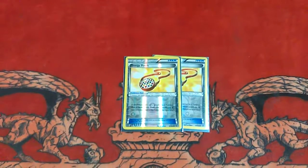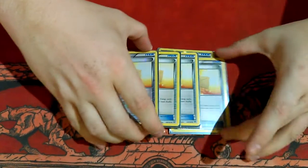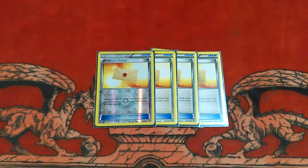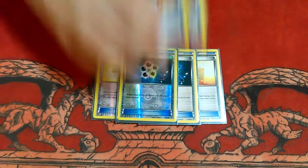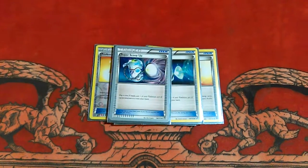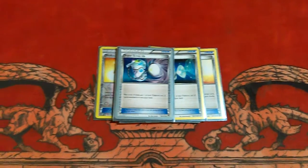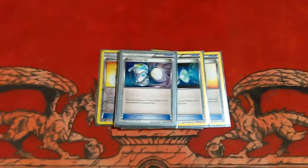On to the trainers. I run two Energy Pouch to help increase efficiency with my energy since I run so little. Two Recycler, two Trainer's Mail, two Super Scoop — just in case I need a free out, need energy back in hand, don't have anything else to put out, or need to get something else out. If you open Hoopa, get it back. Two Receiver, two Ultra Ball.